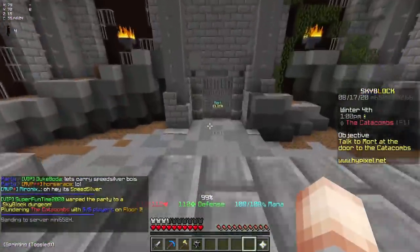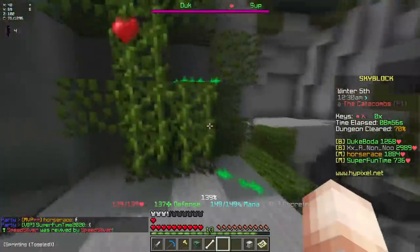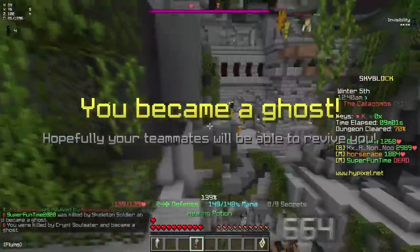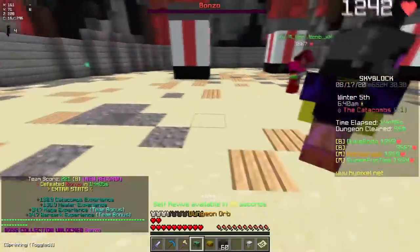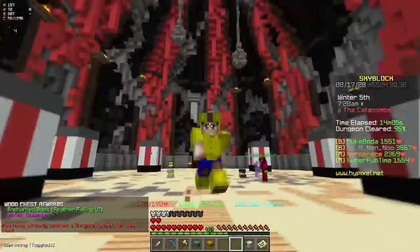Alright, floor 1 - here we go. I'm in a party of 5 and we have some people with adaptive armor. This is going to be so good. I completed floor 1 and got a B, which gave me 138 Catacombs experience. I guess we're going to head to floor 2.